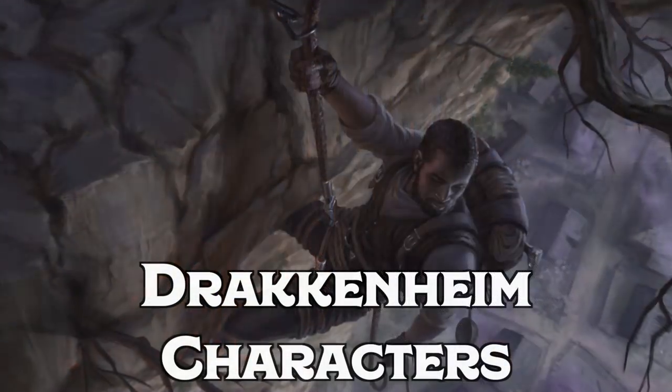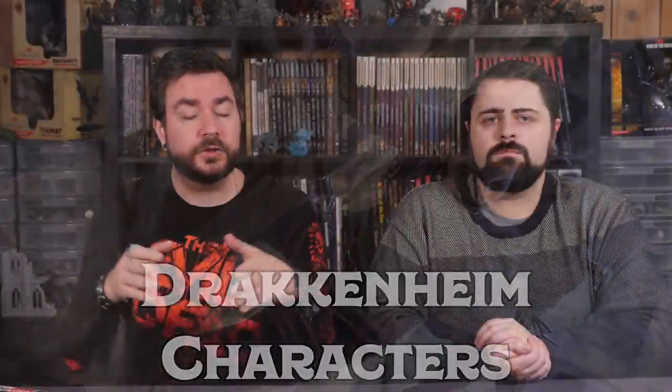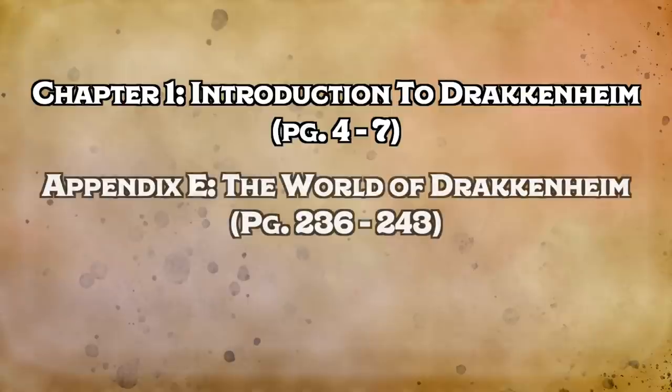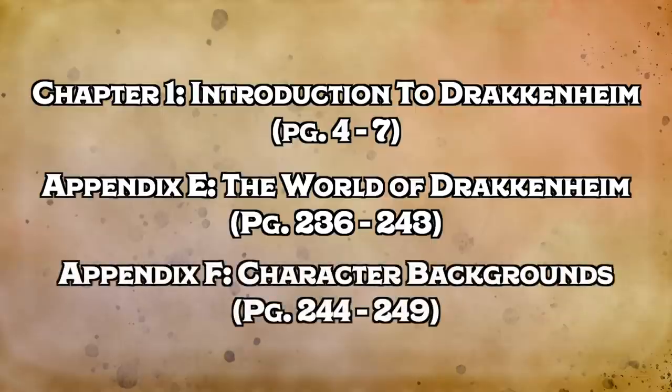What else do you need to know to create your character in Drakkenheim? If you're looking for more information on the city, the factions, and the world at large, there are a few sections of the book that are spoiler-free and safe for you to check out as a player character. Talk to your DM about reading the following sections: Chapter 1, The Introduction; Appendix E, The World of Drakkenheim, which is a larger gazetteer to the wider world; and Appendix F, which includes character backgrounds that can really tie your characters to the world of Drakkenheim.